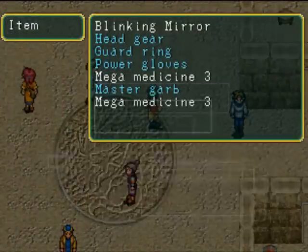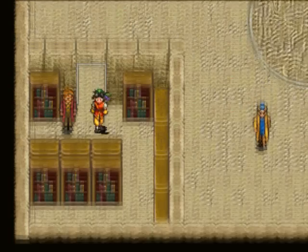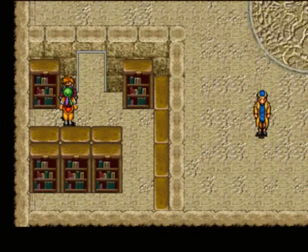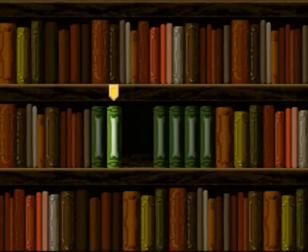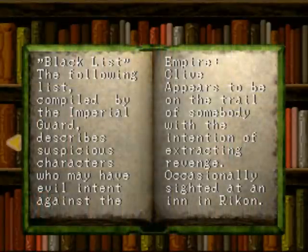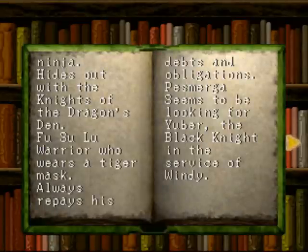We have Old Book Volume 5, and I'm gonna finish off the library in this area too. We're missing a couple - maybe two or three. I got volumes two, three, and four there. The blacklist has piles of suspicious characters: Clive, Kruitz, I think Ruby, Fusuyu, and Pismurga.